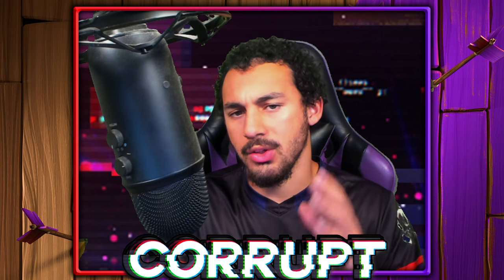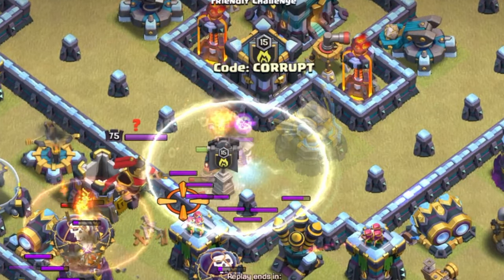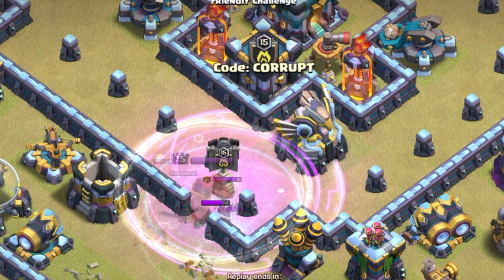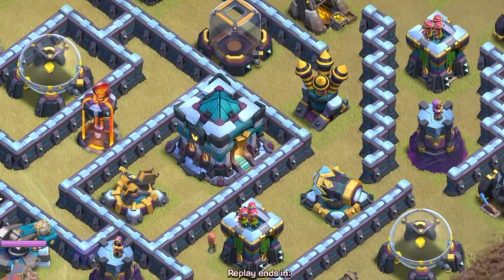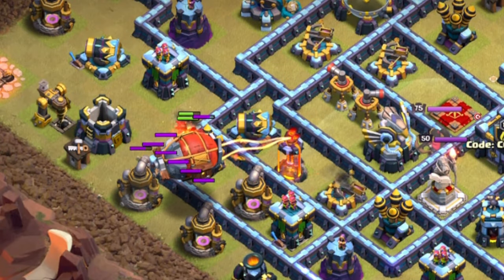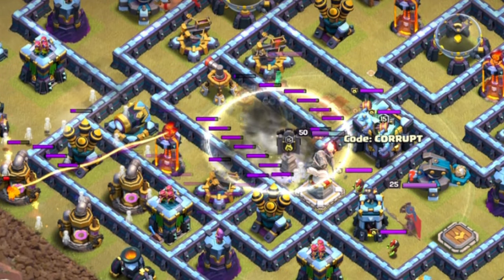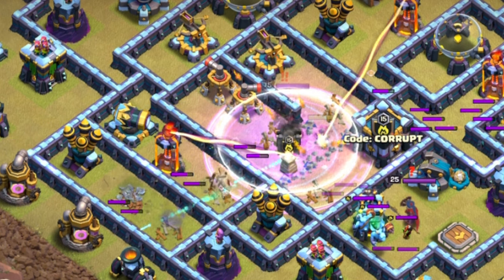With the Super Archer Blimp Lalo, a lot can go wrong in an attack. If there's an Electro Titan in the enemy Clan Castle and it gets lured over, your Super Archers are going to die — so keep that matchup in mind, it's extremely weak to it. If the Town Hall is not in the core or is offset, just use the Super Archer Blimp somewhere else. More often than not, going for an offset Town Hall gets you less value than repositioning the Blimp for a better location. Your heroes can take care of the Town Hall later, just like in this live attack.